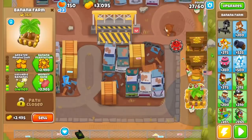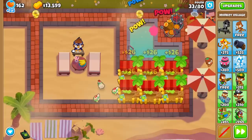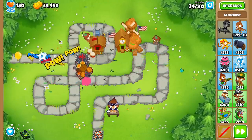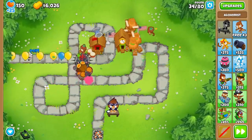In the early game, farm like you normally would with either three banks, a bunch of marketplaces, or a Minneapolis. We'll make the transition to boats in the early 40s, right after popping the tier 1 boss.